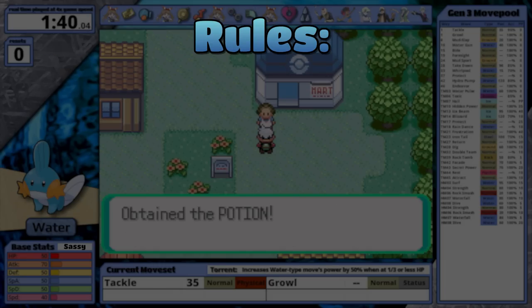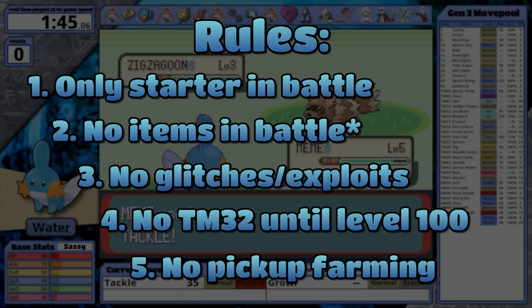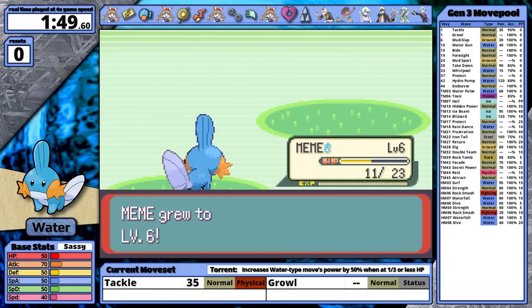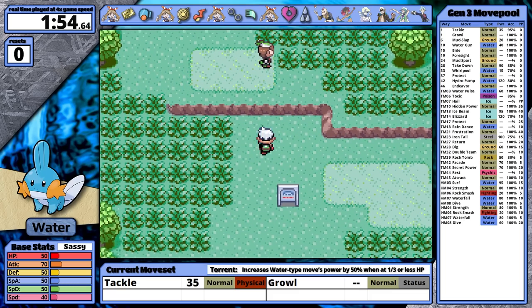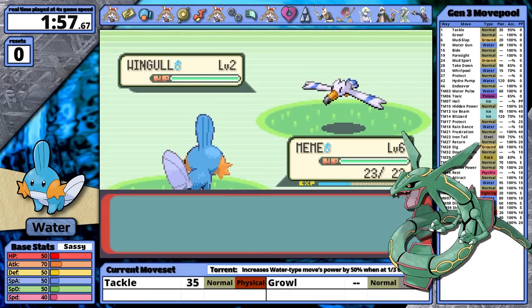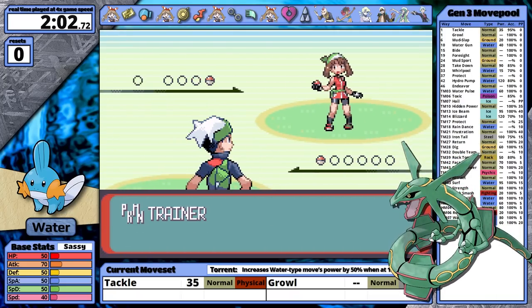I have high expectations for this run because speedrunners pick Mudkip when they play Emerald. However, while what I do is essentially speedrunning, there are enough differences that I should address them. Here are my rules: I only allow my starter in battle, no items in battle except for held items, no glitches or exploits that break the game, no TM32 before level 100, and no farming pickup mules. In a regular speedrun, the player can use other Pokemon, use items in battle, use some exploits and glitches, and they can also use Double Team. By the way — it's actually based on Ray and Quasar, so it's Rayquaza.